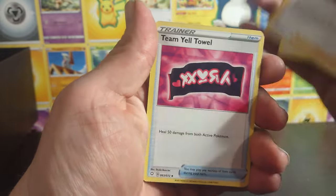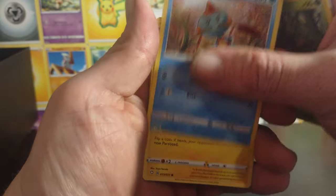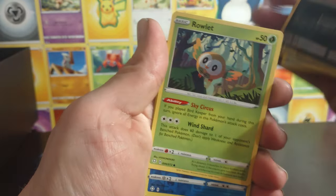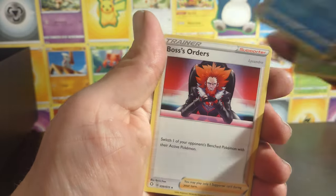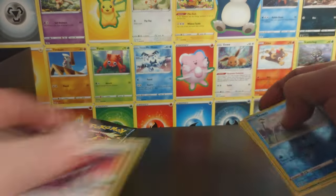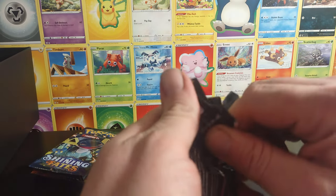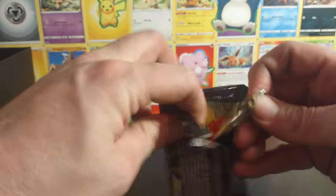Energy, Rookidee, Thwackey, Rowlet, Chewtle, another Morpeko, Koffing, another Rowlet, Snom reverse — into a Boss's Orders, not a holo. Alright, we have four more packs left of the Shiny Fates.